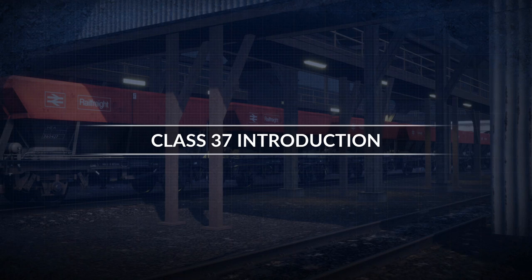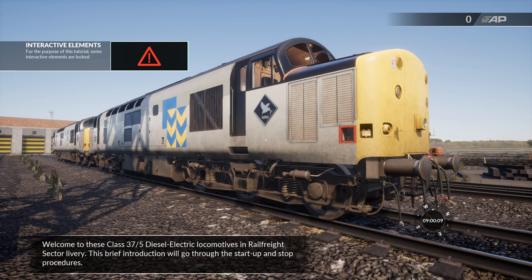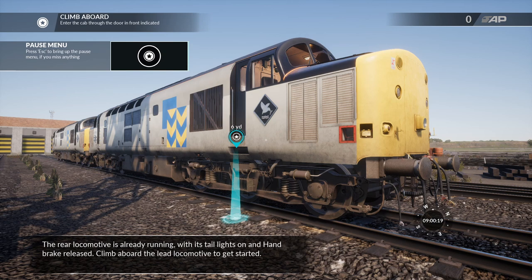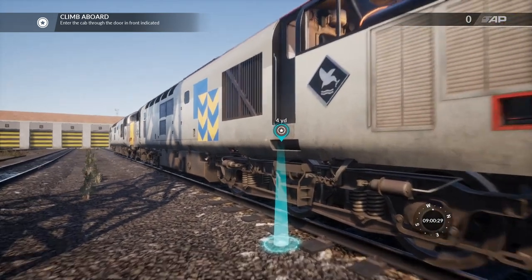So here we are — Class 37 introduction. Welcome to the Class 37/5 diesel electric locomotives in rail freight sector livery. This brief introduction will go through the start-up and stop procedures. The rear locomotive is already running with its tail lights on and its handbrake released. Climb aboard the lead locomotive to get started. I have been up and down these steps so many times.